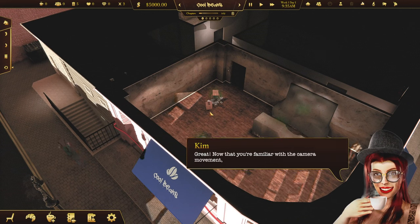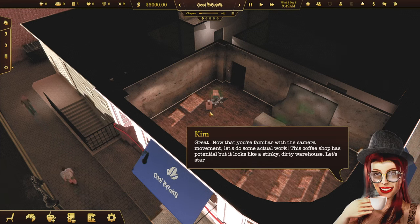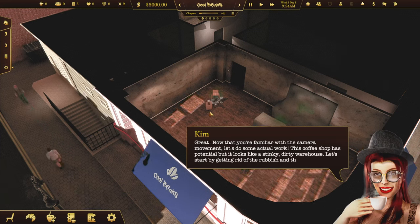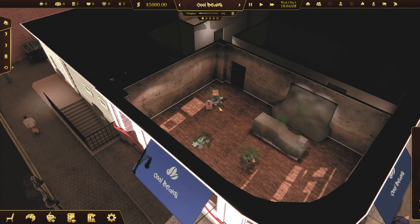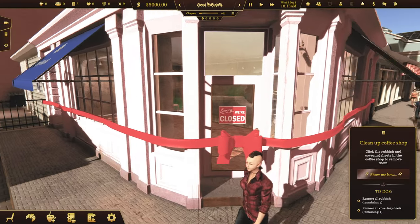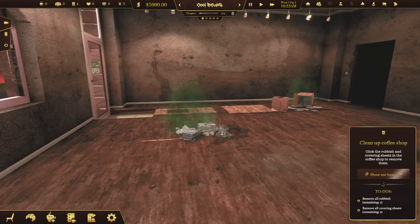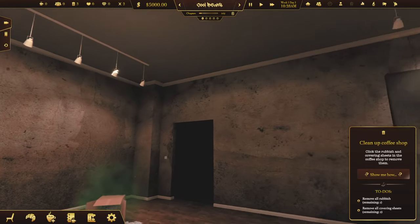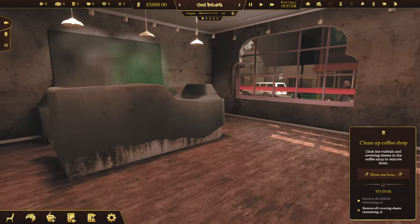Now that you're familiar with the camera movement, let's do some actual work. This coffee shop has potential, but it looks like a stinky, dirty warehouse. Let's start by getting rid of the rubbish and these sheets covering the workstations. I might as well do this in strategic mode. Yeah, this place is terrible. I'm guessing if I just click on it, it vanishes — if only it was like that in real life. And we cleared away the rubbish.